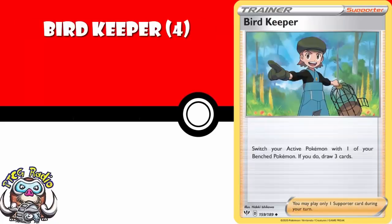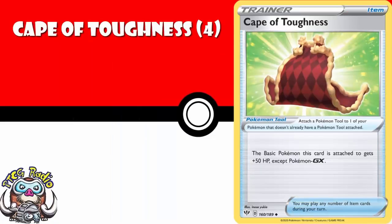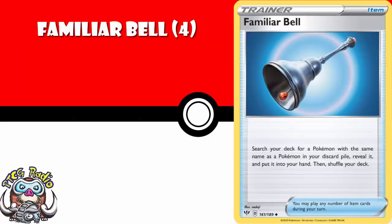Bird Keeper's a weird one — I still think you need four copies of it. It's a switch that also draws you three cards. It's generally seeing play over in Japan at the moment as a one or two off, but it's also worth bearing in mind that we've got Pokemon like the aforementioned Rowlet that attack for free if you've played Bird Keeper this turn, and there might be more in the future. Four copies of Cape of Toughness gives a basic non-GX Pokemon an extra 50 HP — any deck that relies on basic non-GXs over the next at least two years is going to be considering this rather strongly. Familiar Bell, you need four copies of — you search your deck for a Pokemon with the same name as a Pokemon in your discard pile. When you're playing one of those decks that plays few different Pokemon, this is probably going to end up being pretty good.